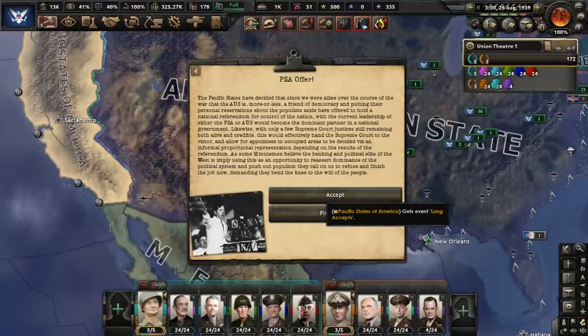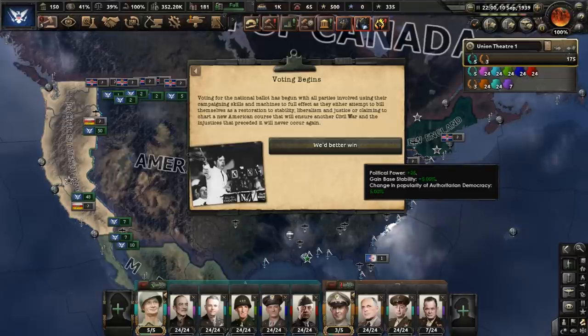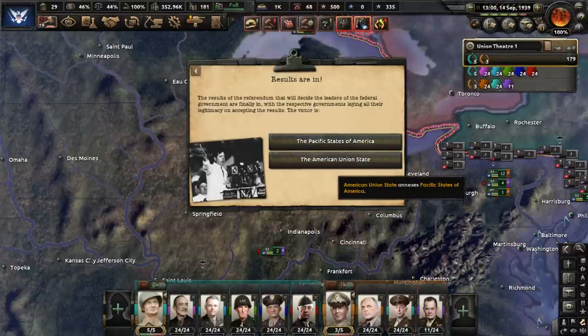All the fighting has come to an end in the East, and now we must address the PSA, who has sent us an offer. They want a national referendum to decide who will become the dominant partner in a national government. Let's choose to accept their proposal. Voting for the national ballot begins — and we can just pick the victor of the referendum. Of course, we're going to go with the American Union State, and that choice will result in the annexation of the PSA.